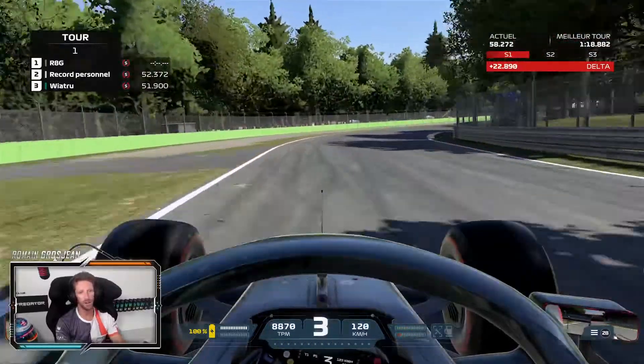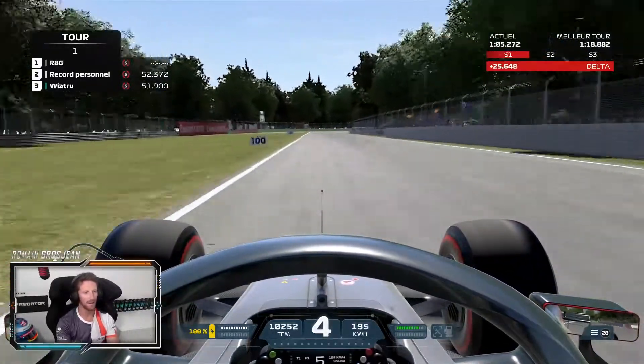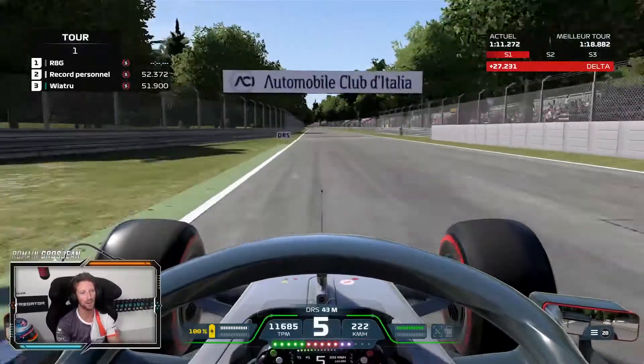Lesmo corner — use the banking on Lesmo 1. There's always going to be understeer here in Lesmo, that's just the way Monza is. Lesmo 2 — small brake, downshift, release the brake, make sure you get the apex right and get very early on throttle, because we've got another DRS zone here.